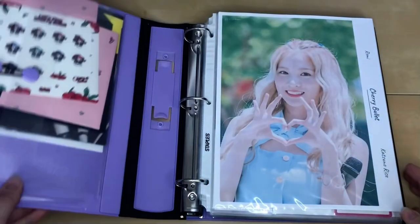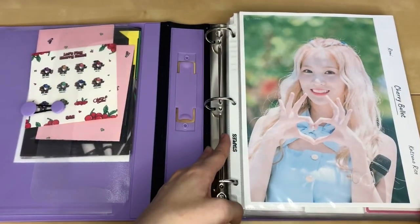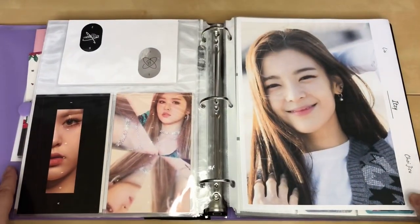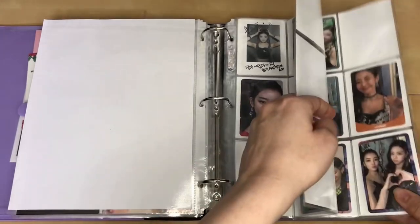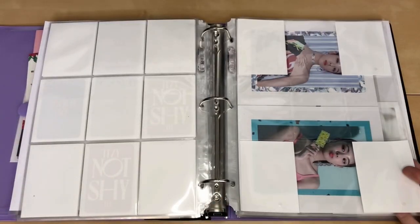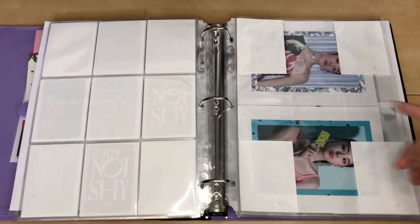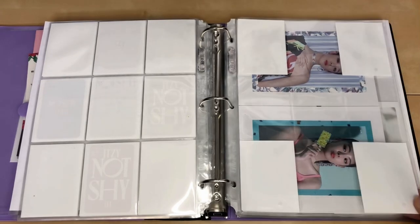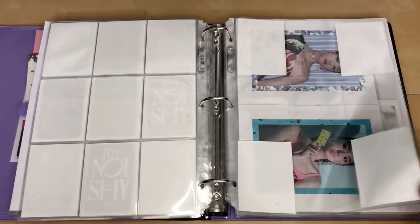The next group I'm going to be setting up is Itzy. They did already have their comeback and I did already set up for their regular album. Essentially, I just put in this page for Leah — it's the four photocards and then the special pre-order card. That's the whole setup for that one.